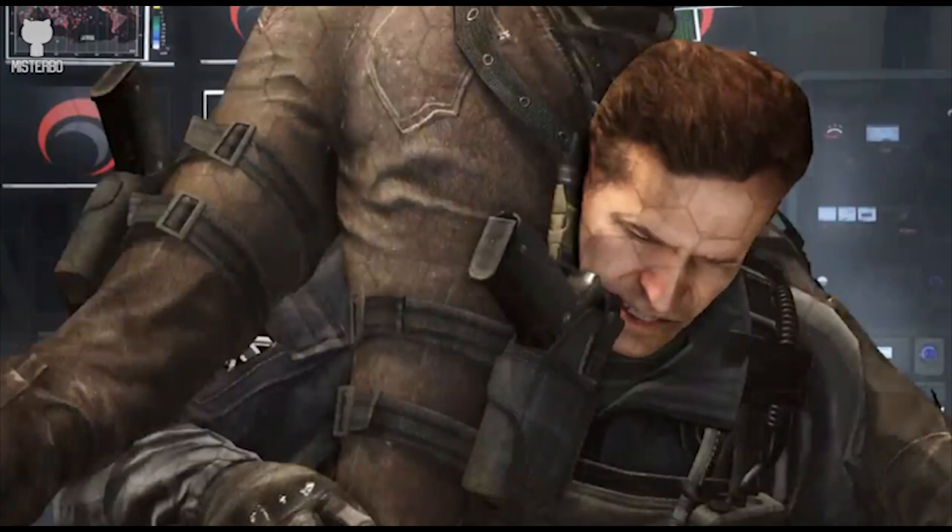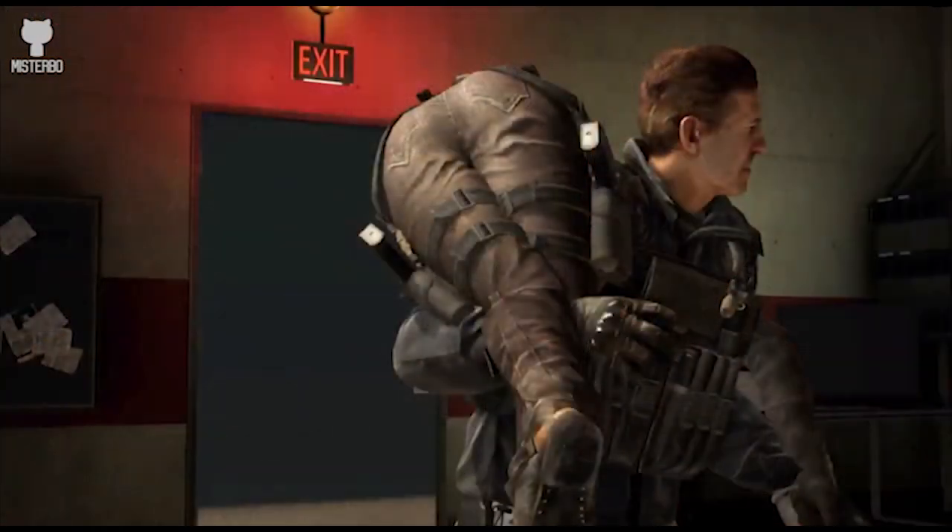We then get to see our second character in this map, which is a man, and he looks like he's picking up Samantha Cross and walking out of there. Again, could this be part of the gameplay where we find them behind glass and they walk away, or is this a cutscene? Not really too sure.